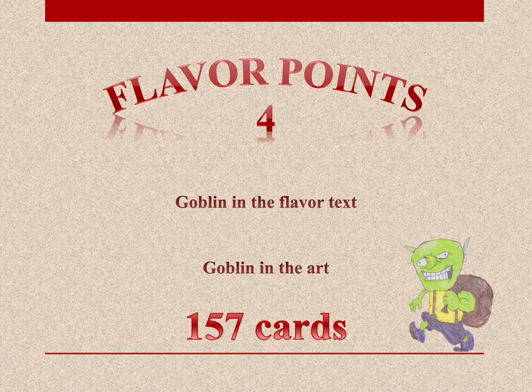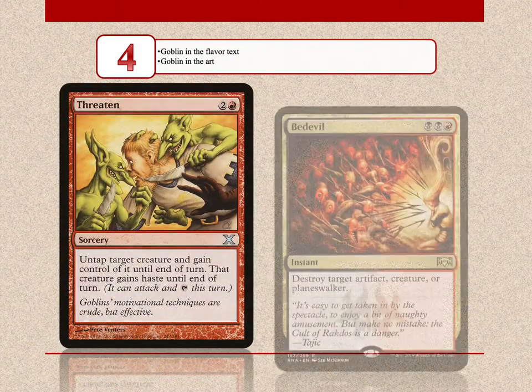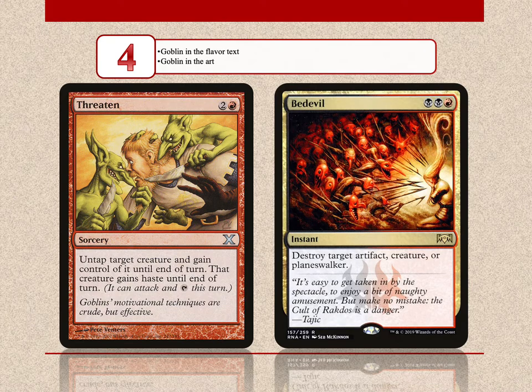Moving on to 4 flavor points — from now on we have more tribe-specific cards. There are 157 cards in MTG's history that mention goblins in the flavor text or have a goblin in the art. Such cards as the famous Threaten and the powerful Bedevil — in both cards, treacherous goblins are depicted in the art.